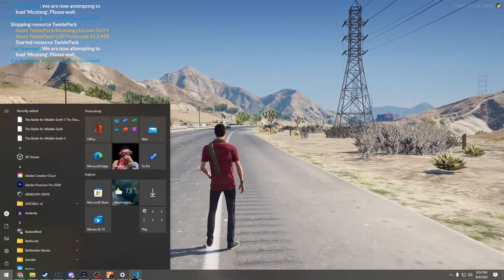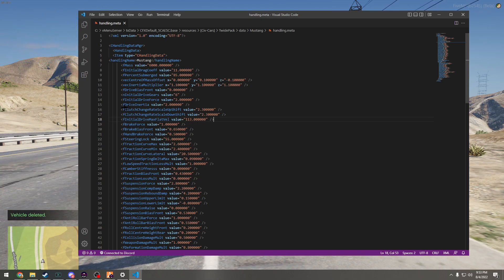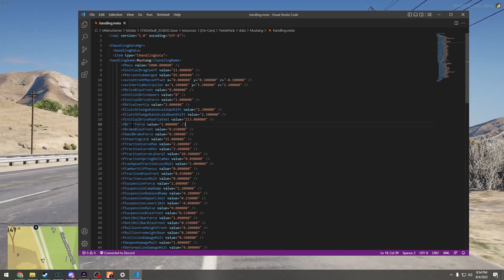We're a little faster — kind of unrealistic — so we'll tweak it a little bit, maybe like 113, really random. fDriveInertia will up the initial speed, so your zero-to-60 will be faster. You can also edit your gears — right now we're at six, we'll put it to eight. There is also a way to change how fast you shift gears: clutchChangeRateScale — that changes how fast you're shifting.